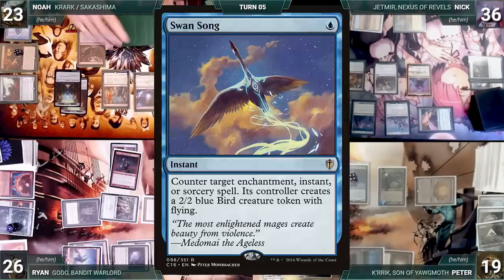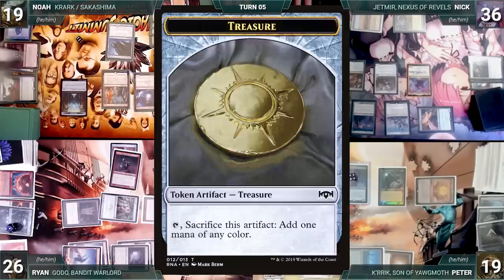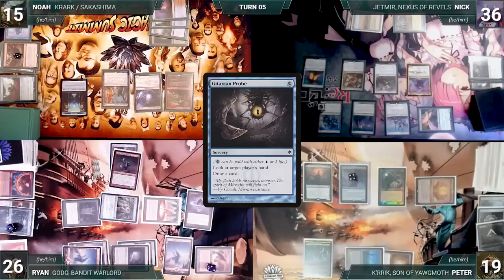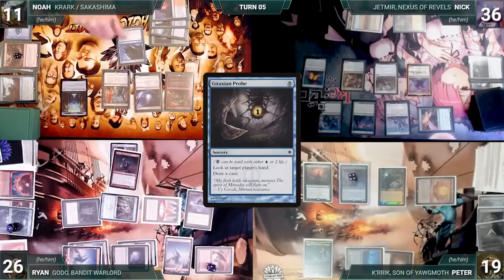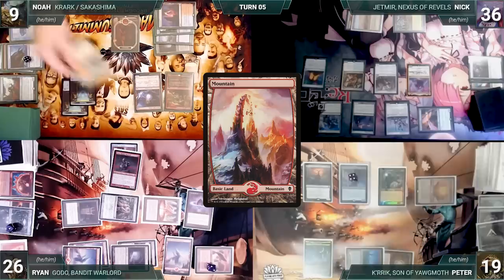Noah pays two life to cast Gitaxian Probe targeting Peter. He creates a treasure through Stormkiln, but repeatedly loses his Krark flip, bouncing Gitaxian Probe back to his hand five times in a row. Finally, on his sixth attempt, Noah wins the flip — the copy targets Ryan, creating a treasure. He looks at Ryan's and Peter's hands and draws cards, but Gitaxian Probe gets exiled under Dothi, and Sheoldred triggers twice, costing Noah four life. Noah plays a Mountain and, unfortunately unable to push further, passes and sacrifices Underworld Breach.